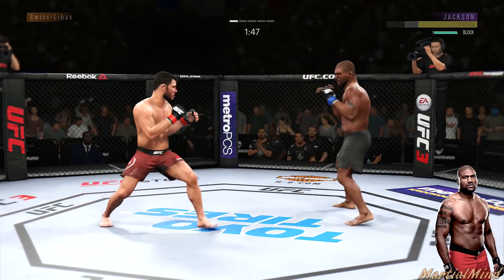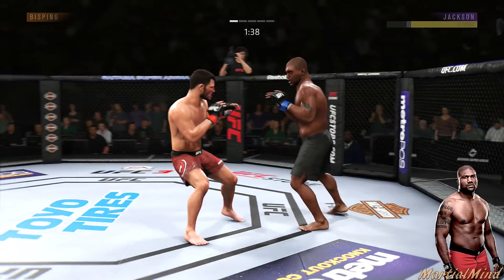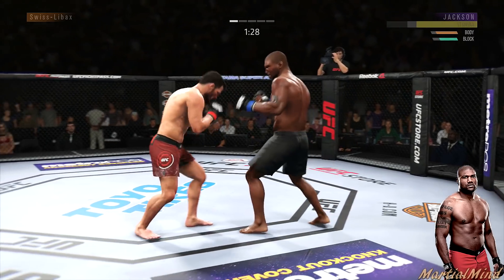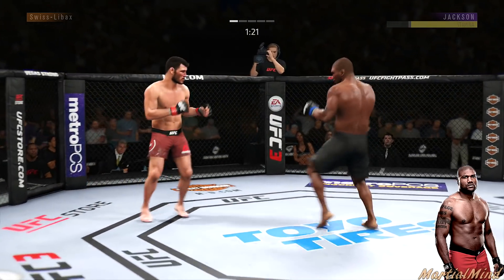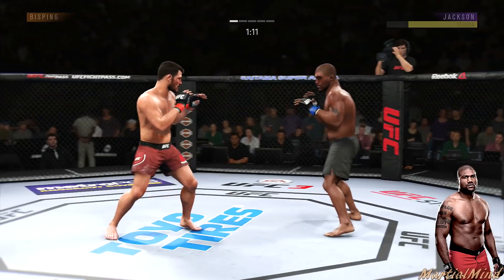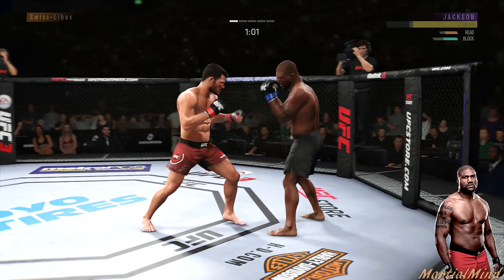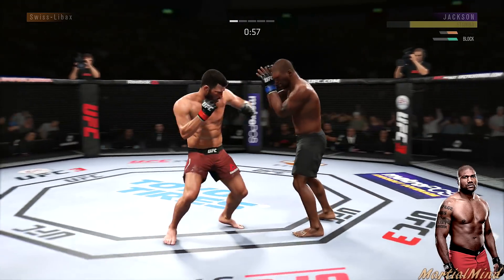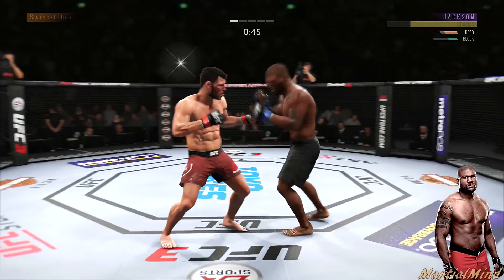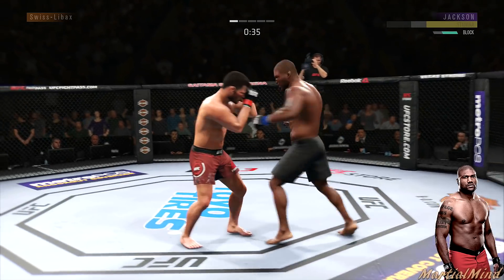There we go. Feinting — blocks the shot. Locked him again right here. Left hook straight — we slip, we slip, we slip. There we go — he's hurt, he's hurt!